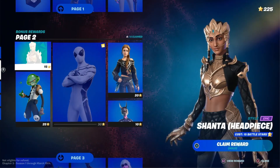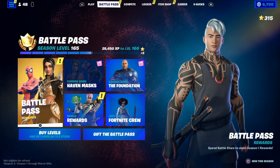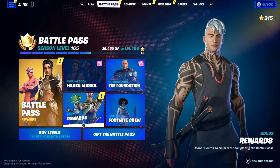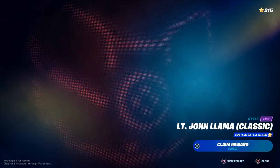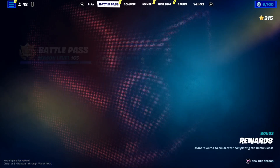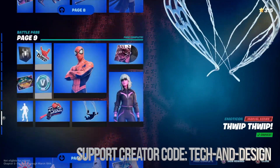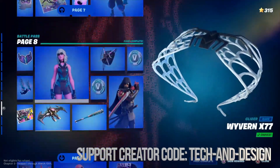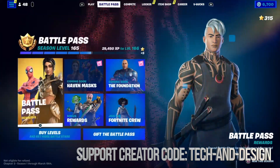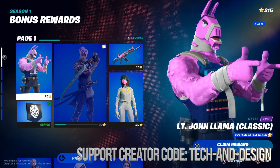Hey guys, on today's video we're gonna take a look at your battle pass, so let's get started. Our second tab is gonna be our battle pass. From the battle pass we're gonna see this option down below where it says bonus rewards. We're gonna go right into bonus rewards. Now make sure before you can even go to bonus rewards, you have to claim pretty much everything from the regular rewards — some people call them base rewards.